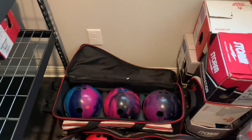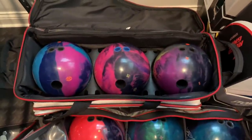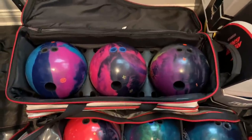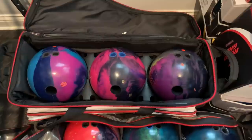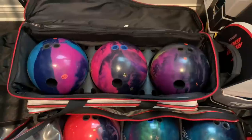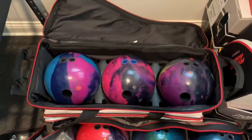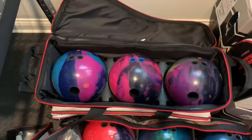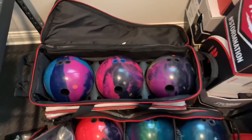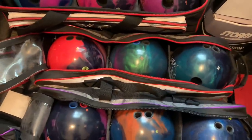At the top of the bag I have a Reality that I'll keep at a shinier surface — I don't plan on sanding it because the two balls next to it will have a little more surface. In the middle there's a Proton, which is a little cleaner through the front part of the lane than the Hypercell on the right. The Hypercell is my big hooking ball — I'll probably hit that with surface. These balls will likely come out on the Dragon; I don't see myself using them much on the Chameleon since it's a high-friction center.